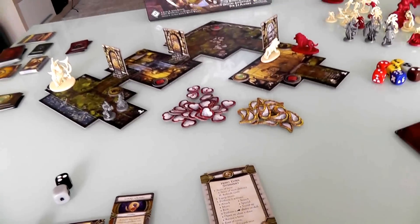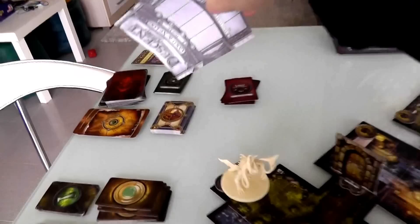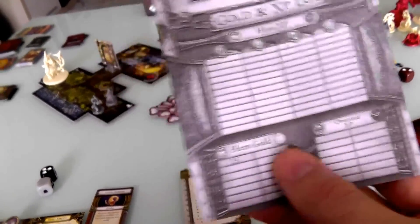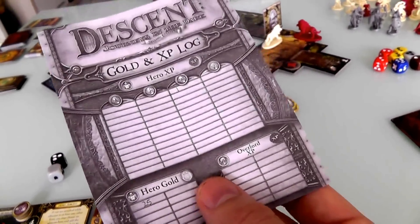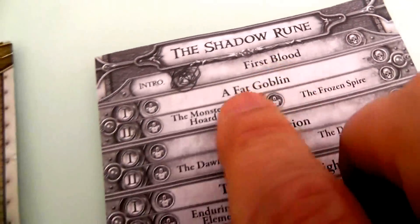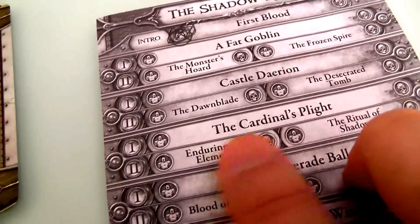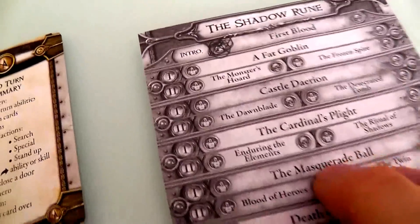Hopefully after saving Castle Darien they'll have enough to buy some gear. We've finished the first story, done the mid-adventure leveling up and buying. Because the heroes won First Blood, the heroes get to choose the next quest. In Act 1 the options are: Fat Goblin, Castle Darien, the Cardinal's Plight, the Masquerade Ball, or Death on a Wing.